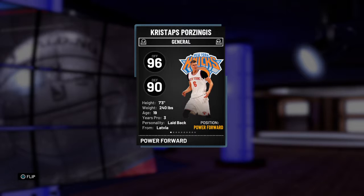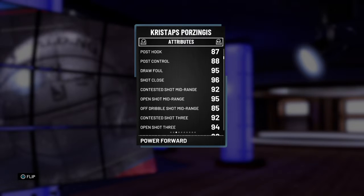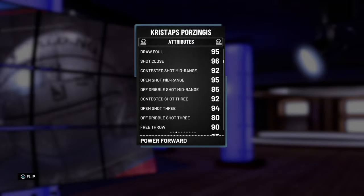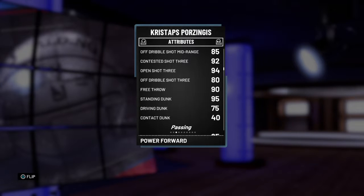96 offense, 90 defense, 7'3". Layup 96, driving 78. Post fade is 90 with an 87 hook. Draw foul 95. Shot close 96, 95 open. Shot mid-range 92 contested, 85 off the dribble. Open 3 at 94, 92 contested, 80 off the dribble. Free throw 90, 95. Standing dunk 75. Driving dunk — only a 40 contact dunk.